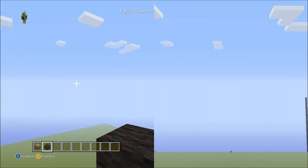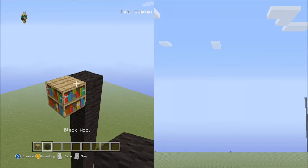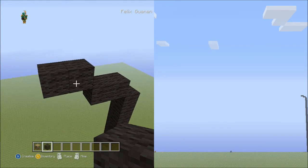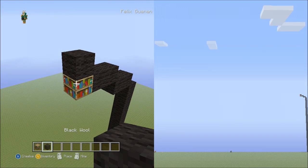Now place two sets of twos going to the left side on the upper level, then place one block going diagonal up to the left.